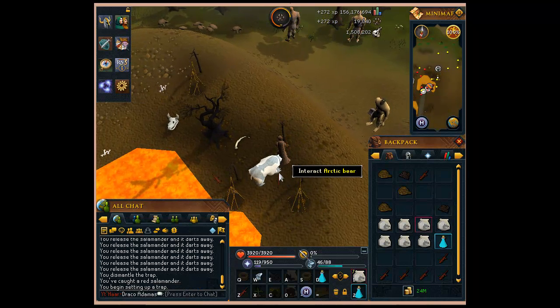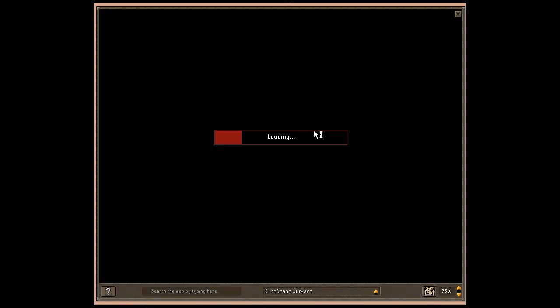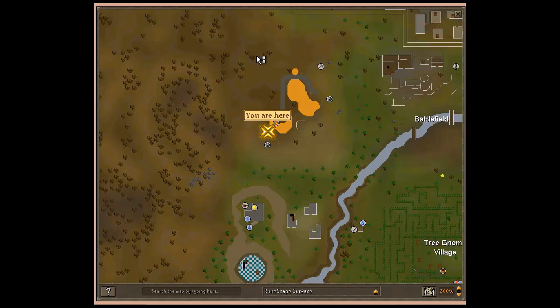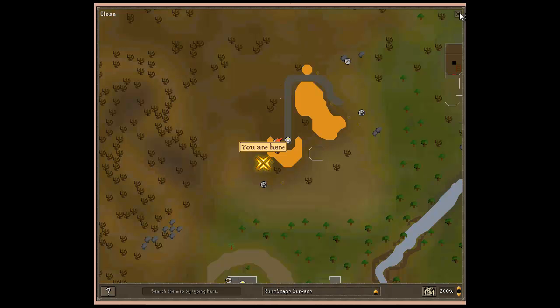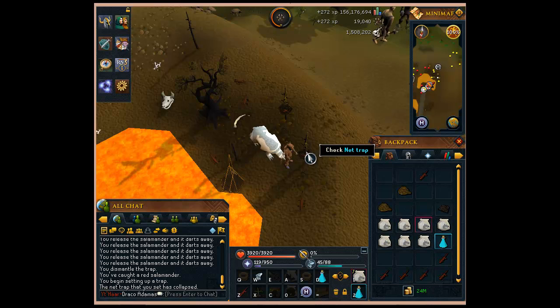So essentially, you're just setting up these four traps in this area of the world map, which as it loads you'll see is very close to Castle Wars. That means you simply have to use a Ring of Dueling to get here very quickly. It's a pretty isolated spot — not many people come by here anymore. It used to be fairly busy because of ZMI, but Runespan has made that kind of obsolete.